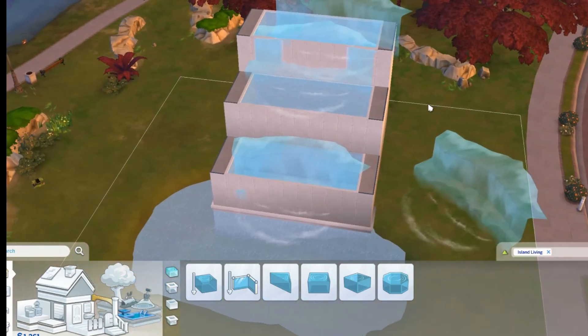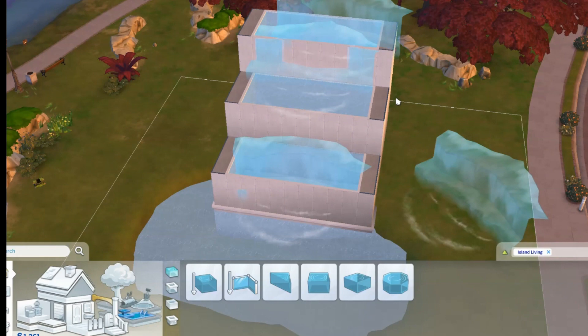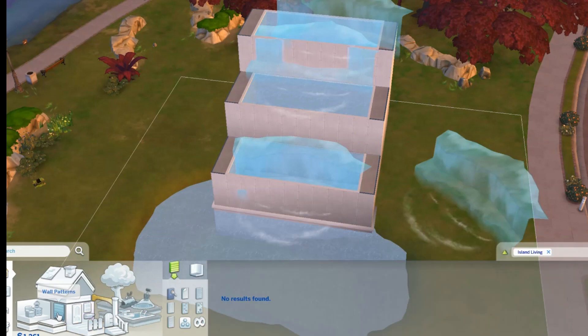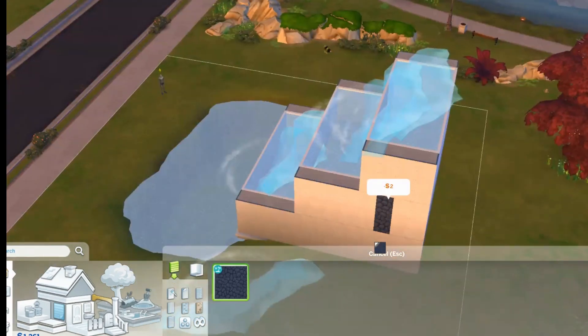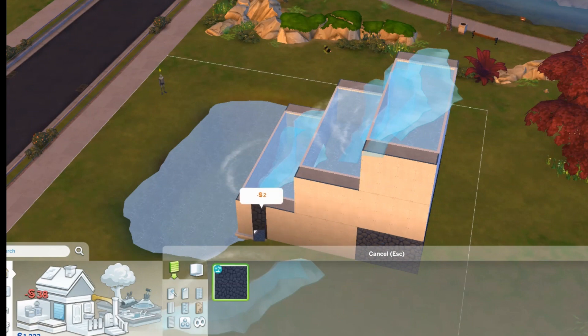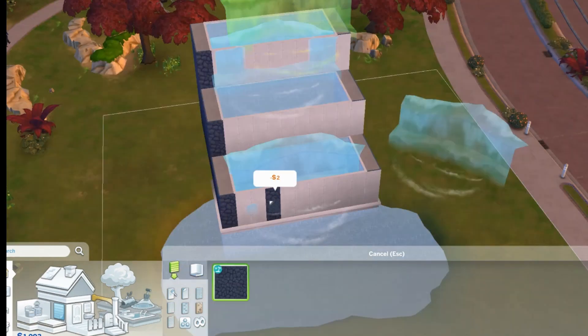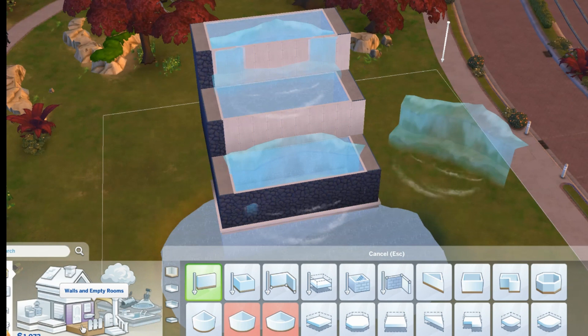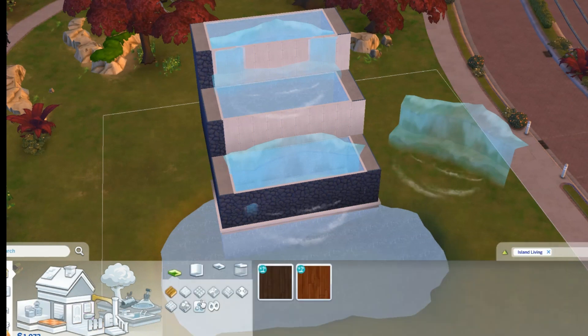Now we're going to start adding some rocks and color to these levels — it makes it much easier to tell where your waterfall is. I am going to stay in Island Living. Let's do the outside of our tiers with a wall pattern — go with maybe a rock. There we go, lava rock.